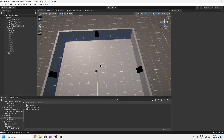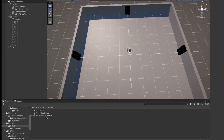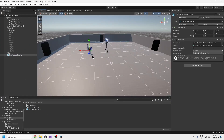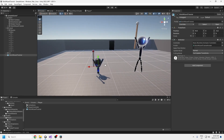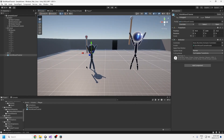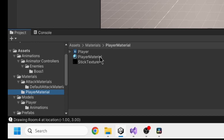What we're doing today you can probably apply to any character you make in Blender or any other modeling software and drag into your game. Let's drag the stick wizard tutorial back into the scene. You can see he's halfway through the ground — this character's origin is halfway through the body, in the middle of the character. For game characters you should really put the origin to the feet so that he's standing on the ground by default.